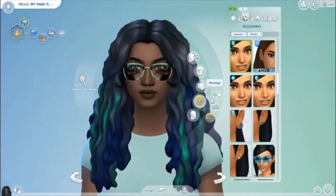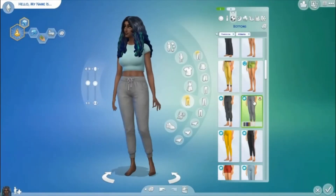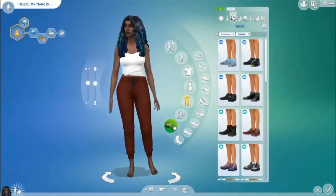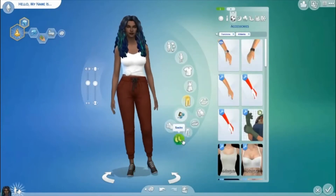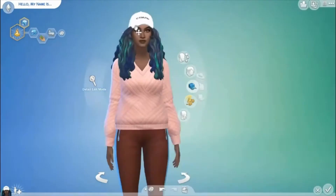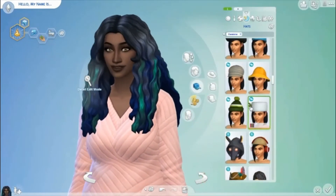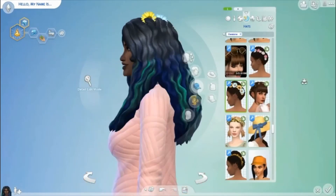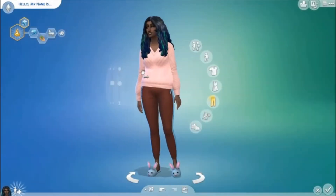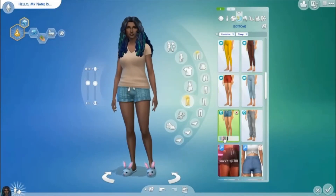Beautiful green eyes! I tried my best to give her those very earthy tones — toned-down greens, reds, and oranges — doing my best but also not overdoing it. I tried to see if there were any flower accessories that could go along with her hair, but that hair is too thick and magnificent. It was like, 'I am the accessory, honey — I don't need accessories.' So no accessories, but I tried.